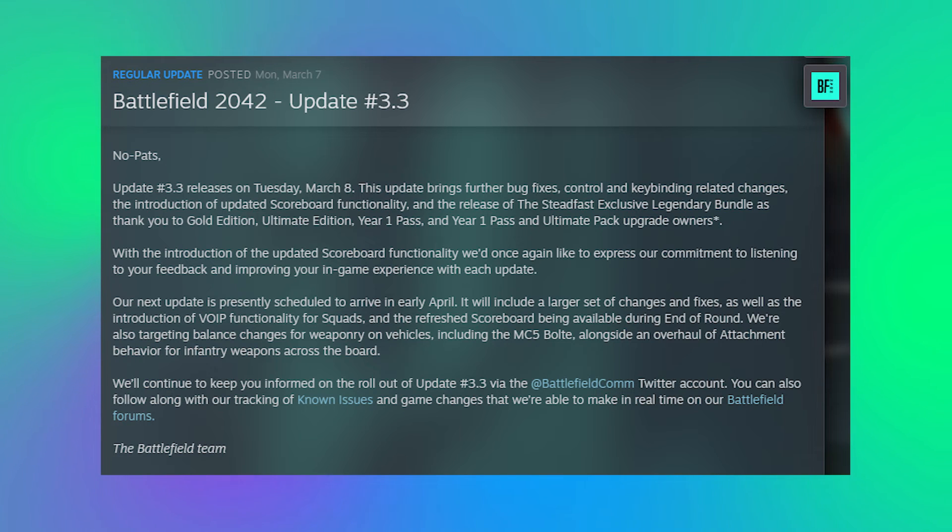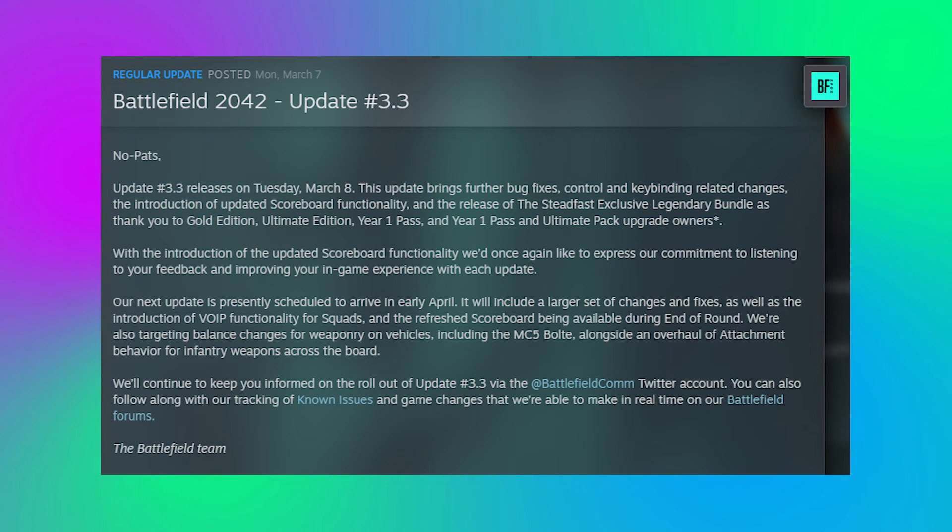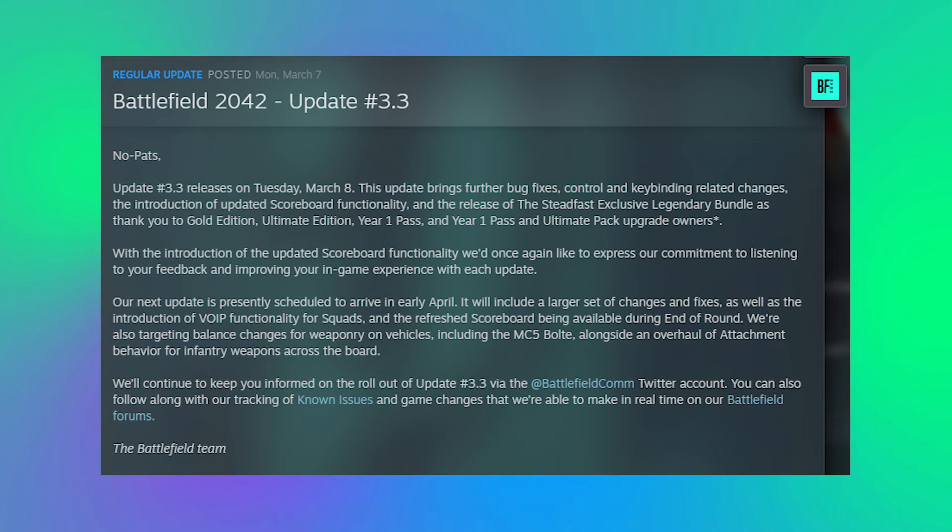With the introduction of the updated scoreboard functionality, we'd once again like to express our commitment to listening to your feedback and improving your in-game experience with each update. Our next update is presently scheduled to arrive in early April. It will include a larger set of changes and fixes as well as the introduction of VoIP functionality for squads, the refreshed scoreboard being available during end of round, and we're also targeting balance changes for weaponry on vehicles including the MC5 bolt alongside an overhaul of attachment behavior for infantry weapons across the board.